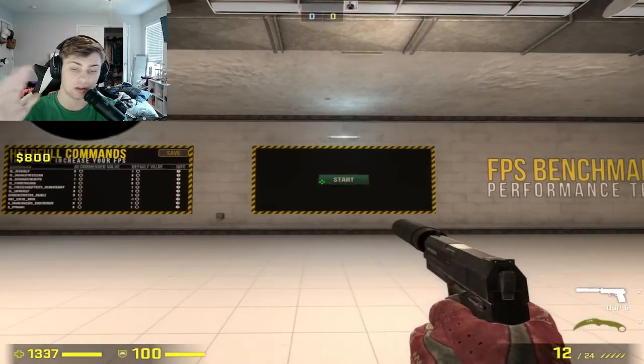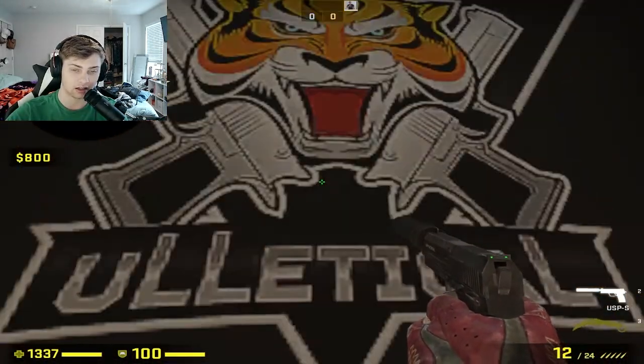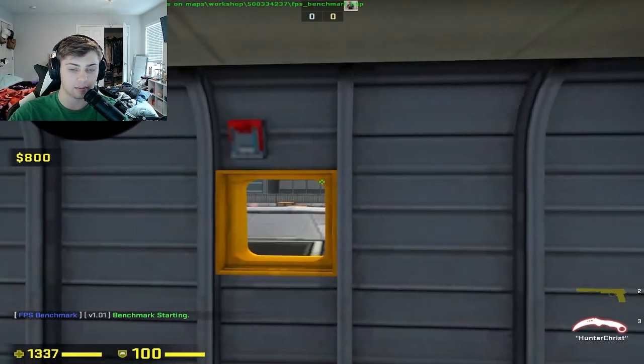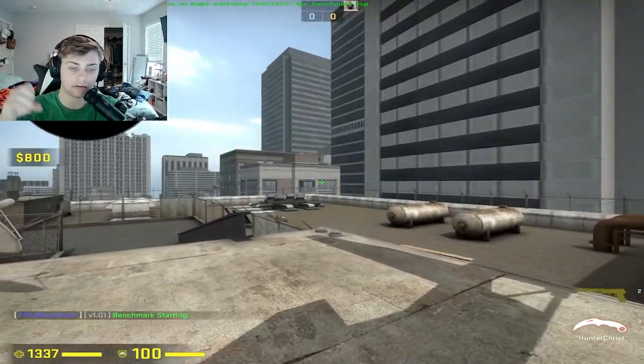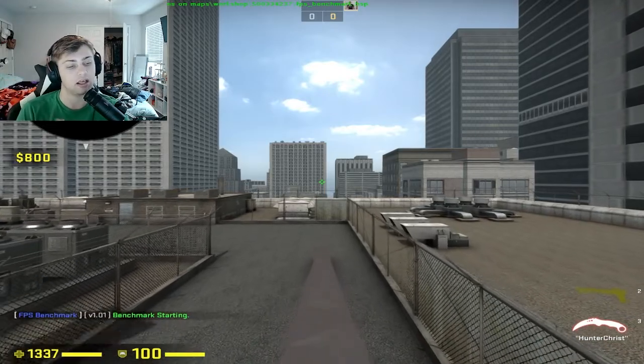If you want to use this map to test your FPS, all you have to do is go over here and click this button. It will take you through the workshop map and run you through a whole bunch of different scenarios to get an average of how well your PC performs and how well your FPS is inside the game.